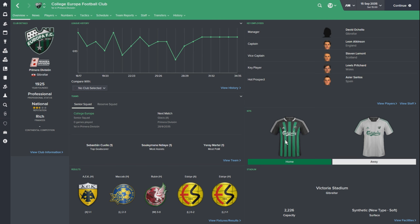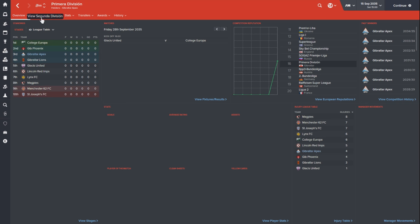As you can see, I have Carlsberg sponsoring College Europa. Be creative with these kits. When you want to send your kits in, please go to Twitter and tweet me an Imgur link. If you don't have a Twitter account, make one - Twitter is the future. I want to get you guys involved in this save, and I think doing these new kits and badges is going to be a really cool way to do that.